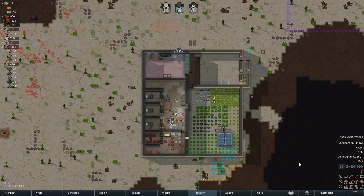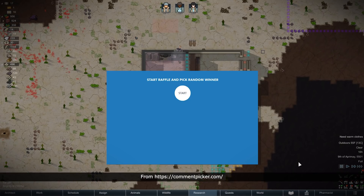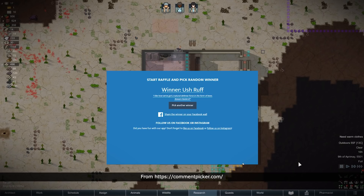Hey folks, this is Decoherent, welcome back to RimWorld. Before we get started, let's jump ahead to future me for the raffle results. There were 400 unique commenters in the last thread, which is pretty cool. Congratulations to the winner — we do have a natural defense force, and everyone that attacks us from the north is going to have a very bad time. Jump on Discord and send me a message since I can't contact you through the comments.